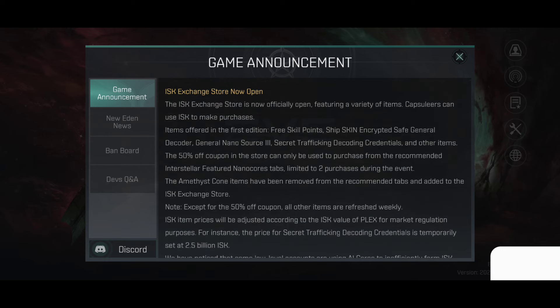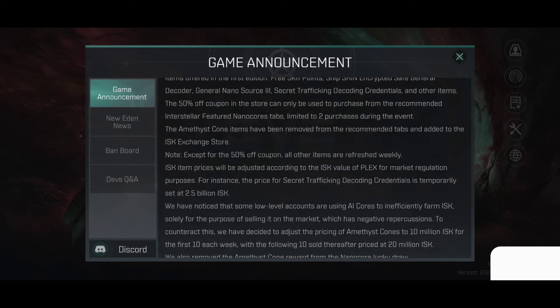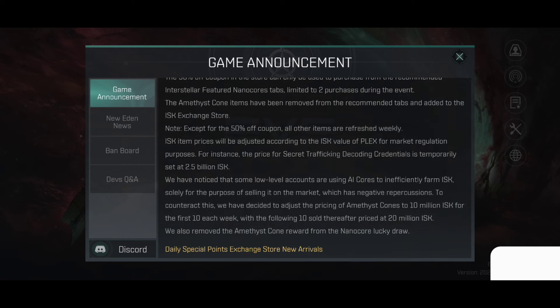ISK Exchange Store is now open, featuring a variety of items. Capsuleers can use ISK to make purchases. Items offered in the first edition include Free Scale Points, Ship Skins, Cryptid Saved General Decoder, General Info and Nano Source, Secret Trafficking, Decoding Credentials, and other items. There are some cup coins as well. We will see how that goes.